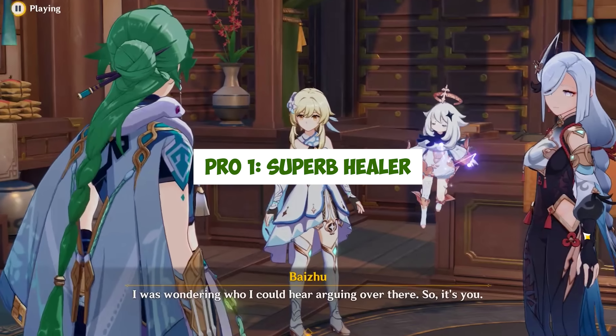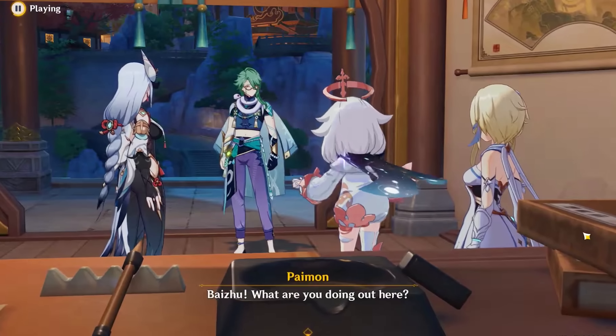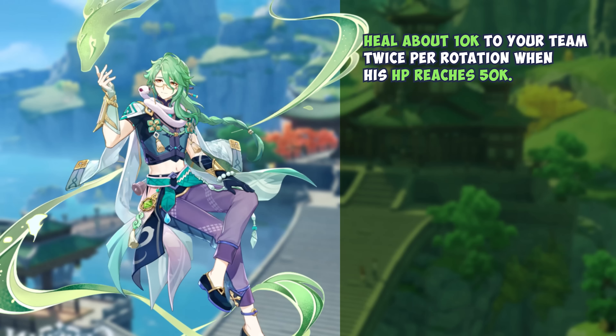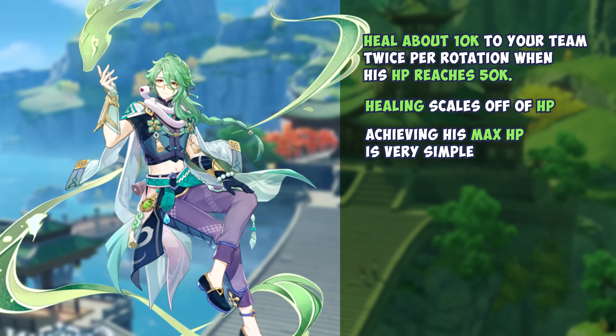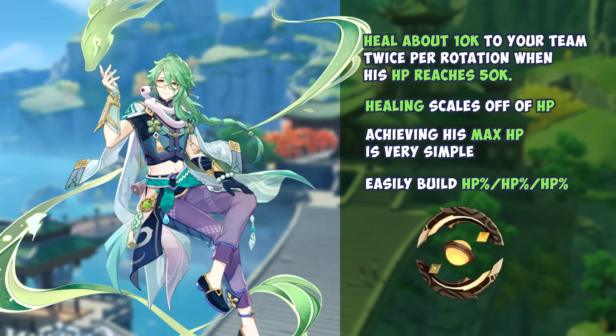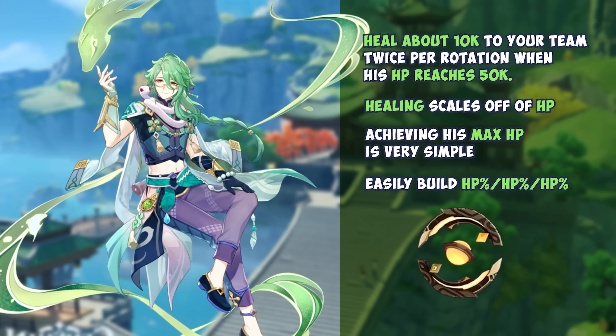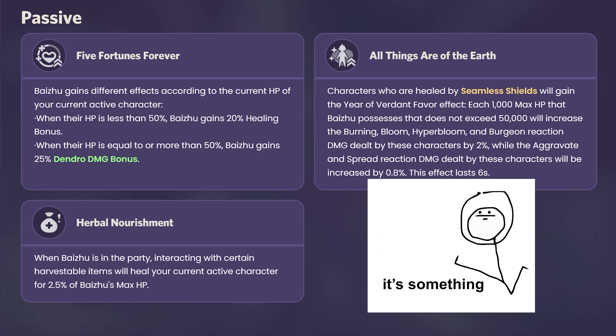Baizhu's healing capabilities are simply beyond mortality, providing an absurd amount of quality healing to all members of your party, being able to heal about 10k to your team twice per rotation when his HP reaches 5k. His healing scales purely off of HP, meaning that achieving his max HP is very simple. He can easily build HP%, HP%, HP% with a free-to-play craftable Prototype Amber, which also simultaneously covers his energy costs. Plus, his passive, Herbal Nourishment, allows you to restore party HP based on 2.5% of Baizhu's max HP when picking up certain harvestable items — a nice little bonus for when you're on the go.